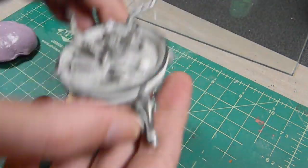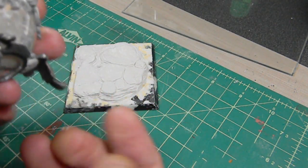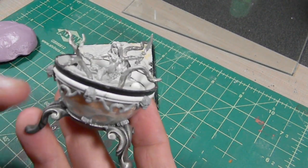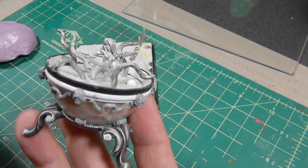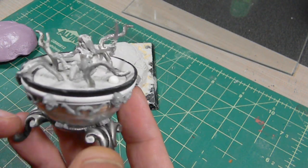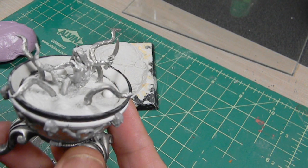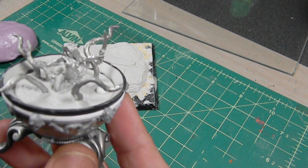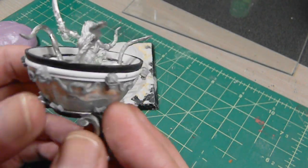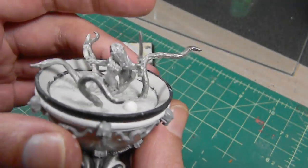All done - about two and a half evenings of work, not too bad. Overall cost: the egg stand was about six or seven dollars, the plastic egg was a dollar. All the other pieces I already had - dark elf bits, styrene, the base figure which was probably four dollars initially, and the old chaos spawn bits. So it came out pretty good. The only thing left is the simple part - the painting. We'll see when that happens.